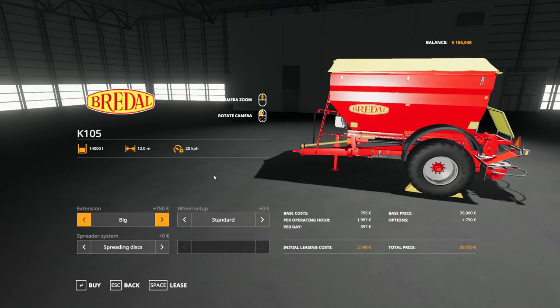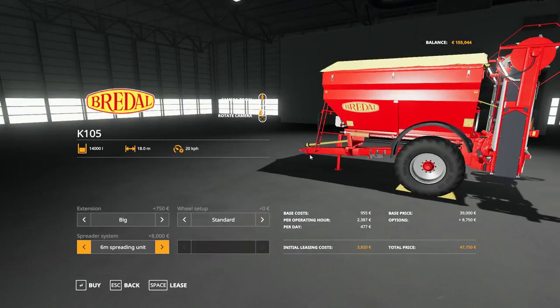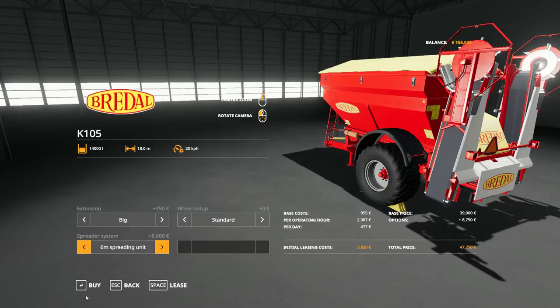We're going to go broke any minute anyway. For a little bit more cash, I can double the capacity in this thing. To go from $40,000 to $48,000, but it covers 50% more at a time. Yeah, that's worth it. That sounds like a good deal. I will purchase you.